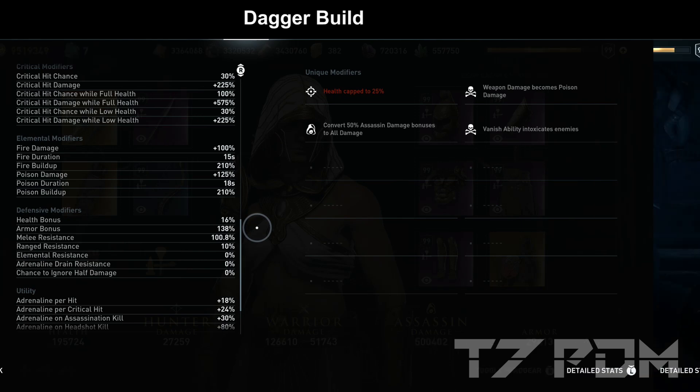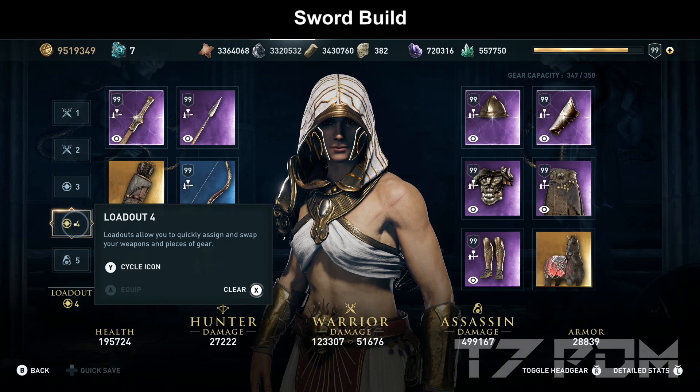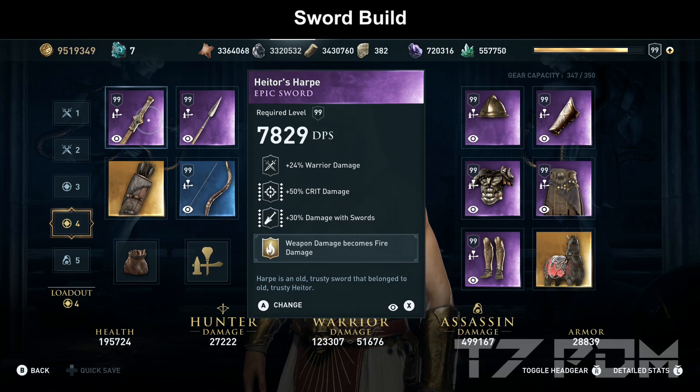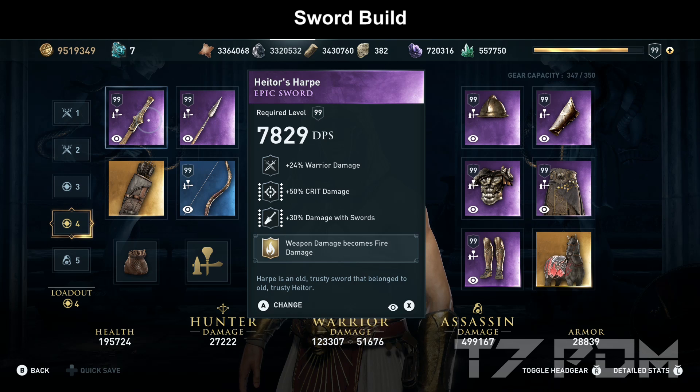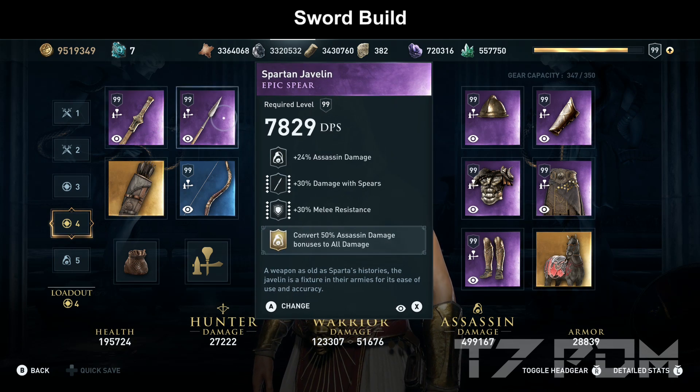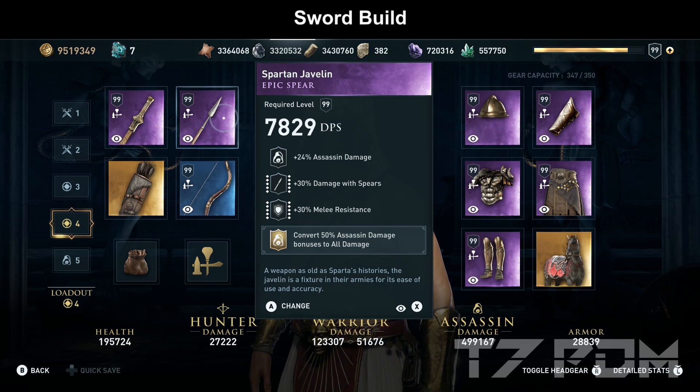When we switch to the sword version of this build, only a couple of items change. For our left melee weapon, we use the Hato's Harpo — a perfect warrior sword with warrior damage, critical damage, and damage with swords — and we engrave weapon damage becomes fire damage on it. So this time we use permanent fire, and if we want to use poison, we can use the Poison ability to switch the weapon to deal poison damage instead. The Spartan Javelin remains unchanged with the same engraving: convert 50% assassin damage to all damage.